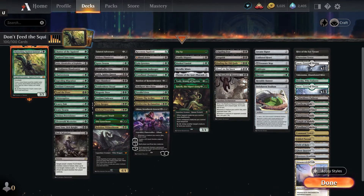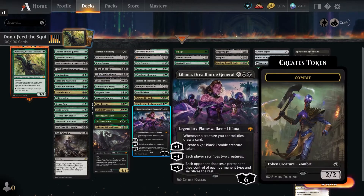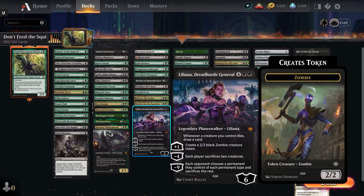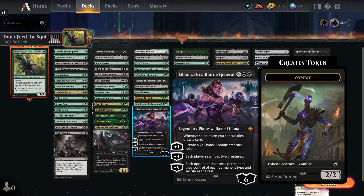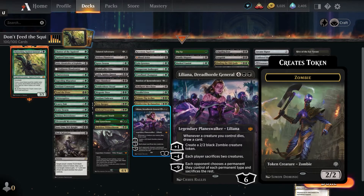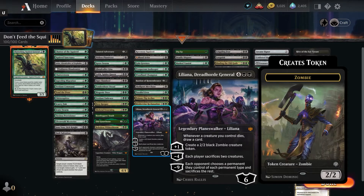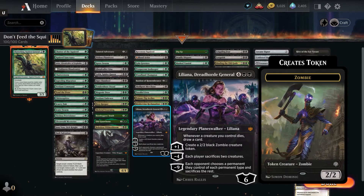The third column is things that benefit from all the sacrifices and tokens coming into play. First we have Liliana, Dreadhorde General — for four black black, six starting loyalty. Whenever a creature you control dies, draw a card. Plus one: create a zombie. Minus four: each player sacrifices two creatures. Minus nine: each opponent chooses a permanent of each type and sacrifices the rest. If you get that far, you've probably won the game. Otherwise we're mostly drawing cards and creating zombies.